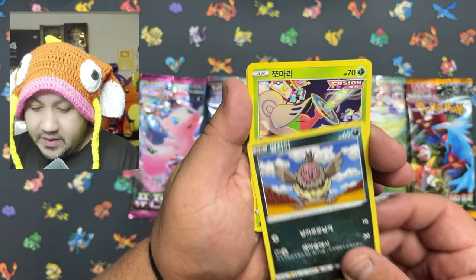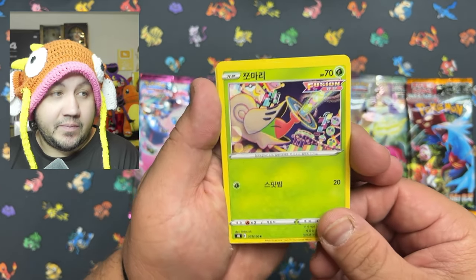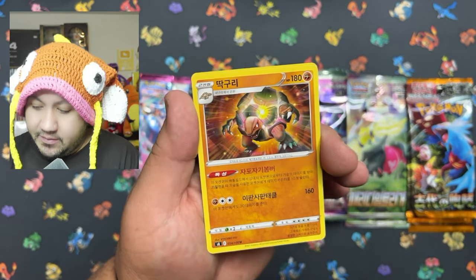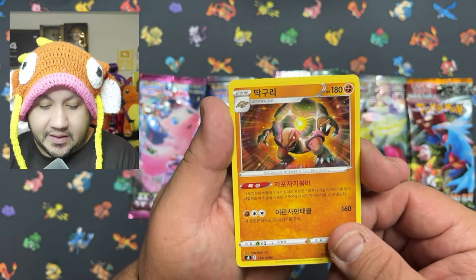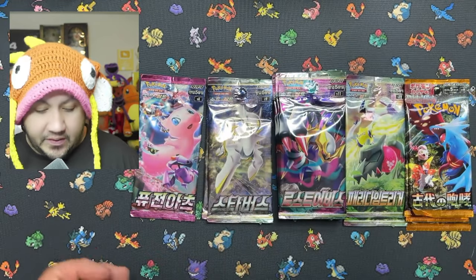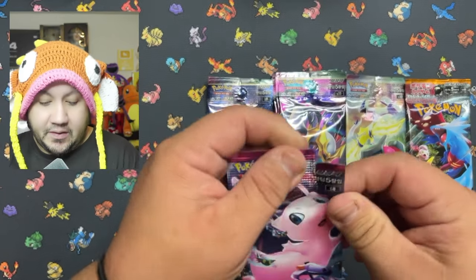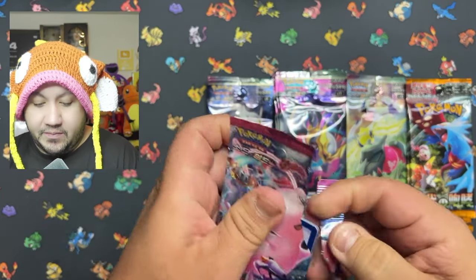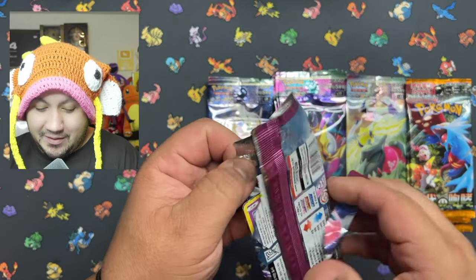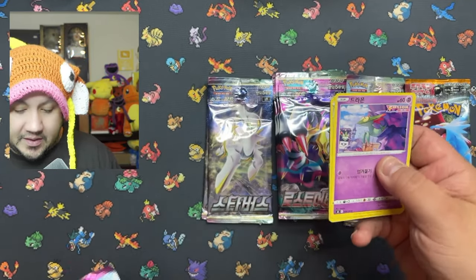Let me know at the end of the video which one is your favorite pull out of any of these. I'm not sure if these packs are weighed or not, so hopefully we at least get some hits. We're going to see what we get out of Fusion Strike. We'll open up our second pack of Fusion Strike and see if we can get anything out of that one — that pull tab is definitely not kind to me.